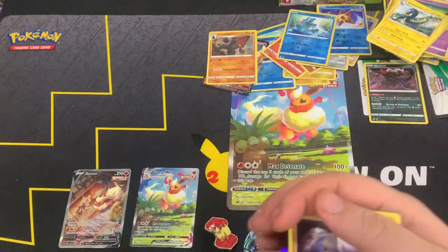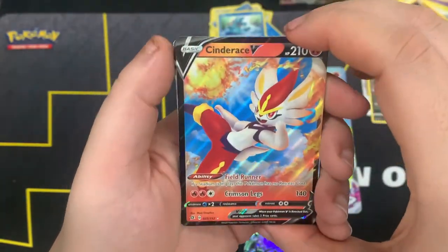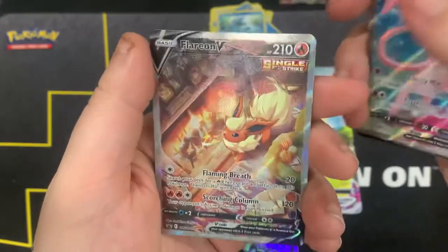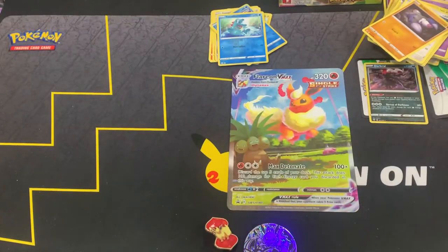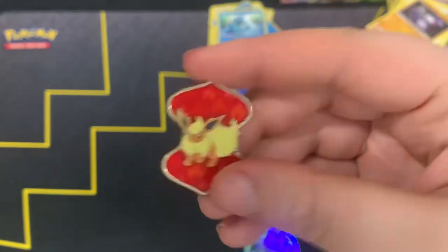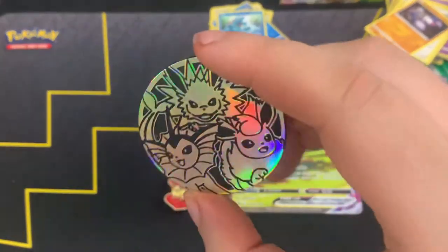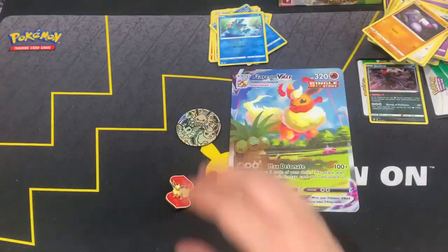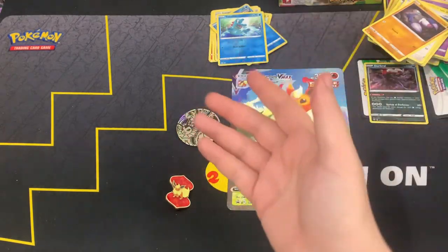All right, let's do a little recap of what we got. Pretty much we pulled Cinderace V, Mew V full art, Flareon alternate art, Flareon V-Max alternate art, plus the jumbo for it, this awesome looking Flareon pin, and the OG trio evolutions with the jumbo coin. If you guys enjoyed, check that like button; if you're new, hit the subscribe button, join the Hidden Family — I'll see you guys in the next one, bye bye!